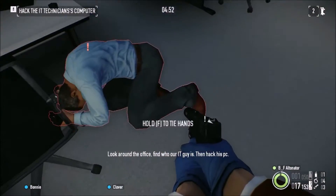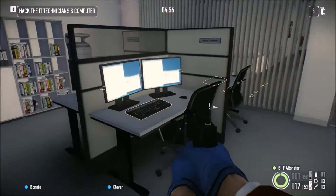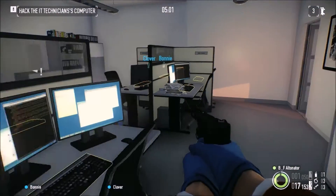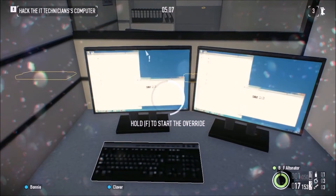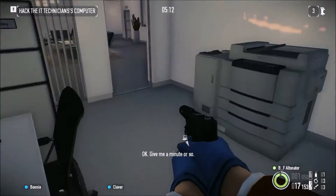Down on the ground! Look around the office, find who our IT person is, then hack their PC. Amy is a girl's name, I'm pretty sure. Rogers, Mark, Amy Herman — there we go. So this is the right PC. If you hack the wrong PC, the alarm will go, so be careful.